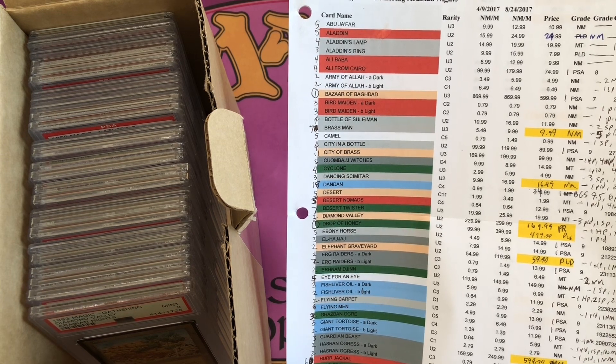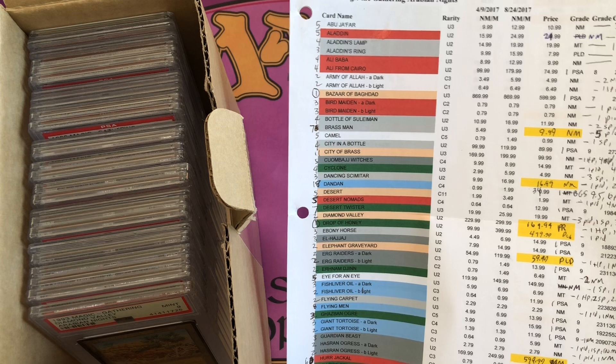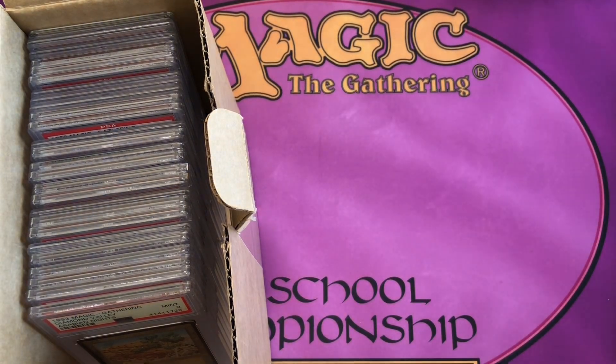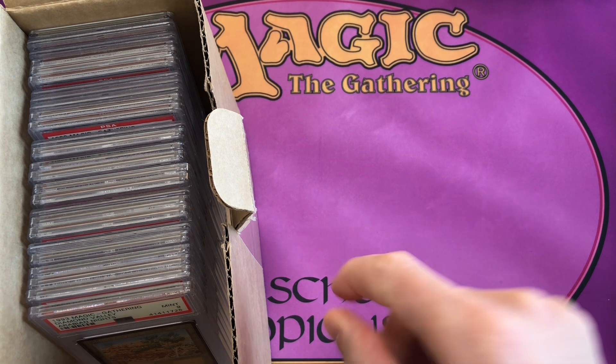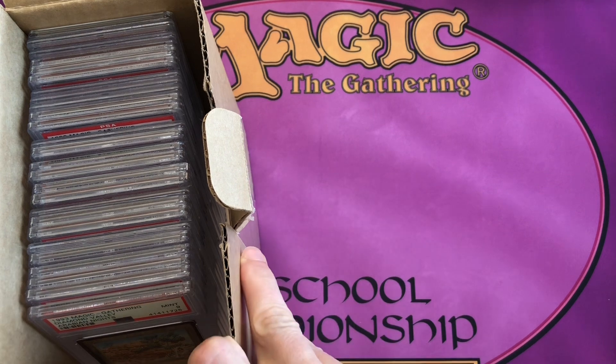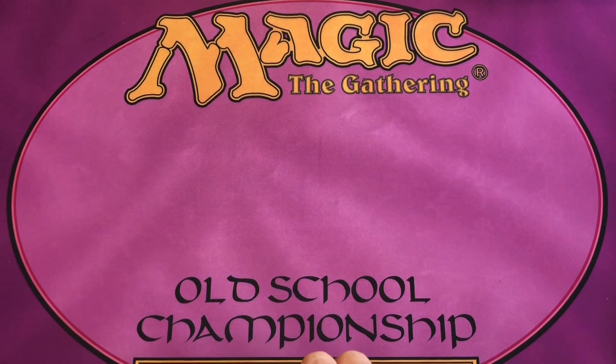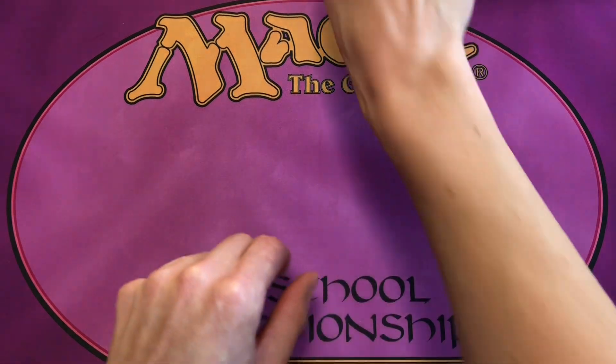The numbers U2, U3, C1, C2, C3, C4, C11 refer to how many times the cards appeared on the print sheets. The fewer times a card appeared, the more scarce and rare it is. A lot of the more powerful cards were printed at U2 rarity. We're going to take a look at all the cards in the set and cover some tips and tricks if you're collecting the entire set.